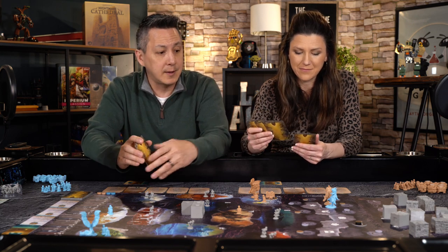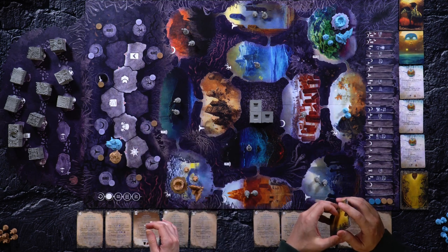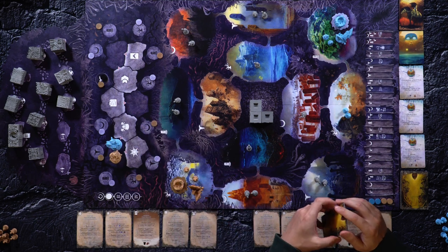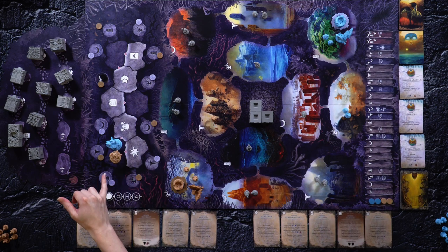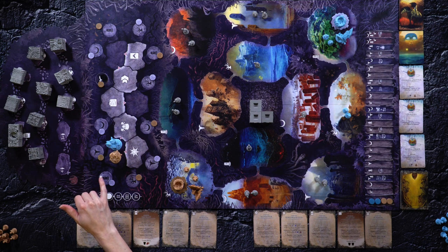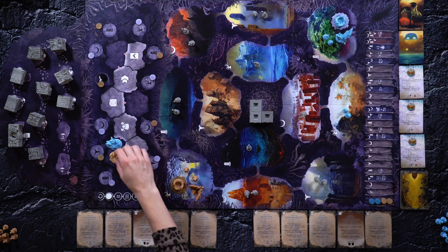This is the turn track. You are player one, you are going first. So my dreamer is going to go — we are starting in these night spaces. The only actions unavailable to both of us right now are these two because they're adjacent to our spot. So I will go all the way over here. I'm going to take the develop action, which is basically your play cards action. I can play up to two cards, a maximum of one of these can be an upgrade, and then I can draw a card.